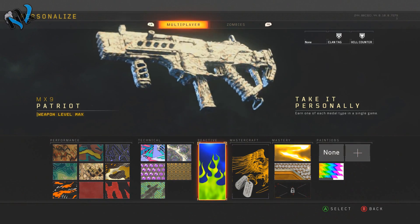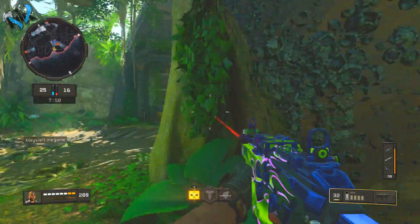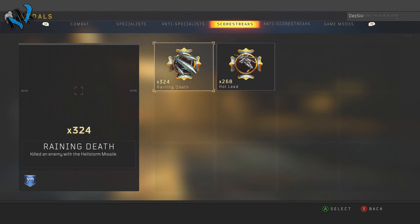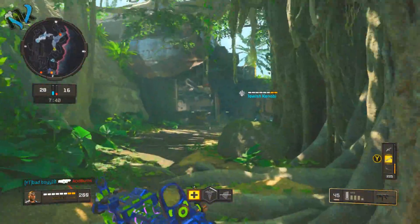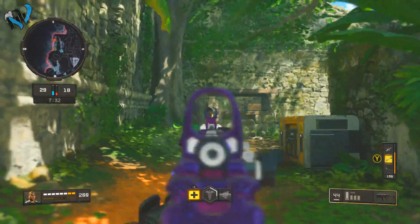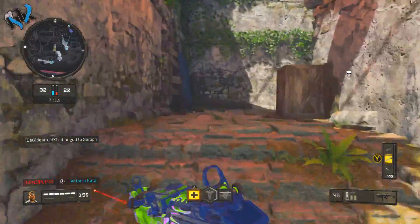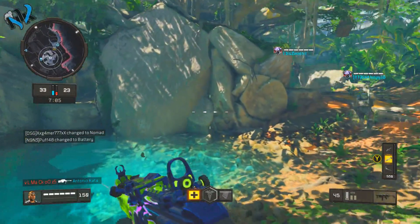The first set is called 'Take It Personally' and that is the reactive set. To get this set you have to earn one of each medal type in a single game — one medal in combat, one in specialist, one in anti-specialist, one in scorestreaks, one in anti-scorestreaks, and one in game modes. The best game mode to get this is Control. For the combat medal, the easiest thing is get a revenge kill or a headshot. For the specialist medal, get two or more kills with specialist abilities like the Purifier for Firebreak or any extra health from Crash.